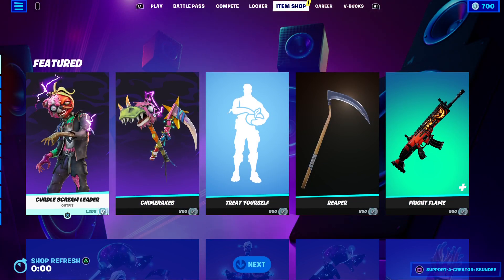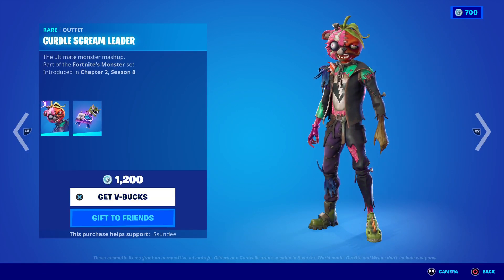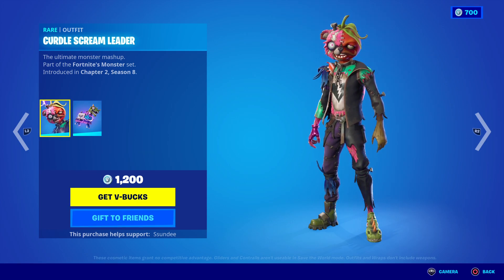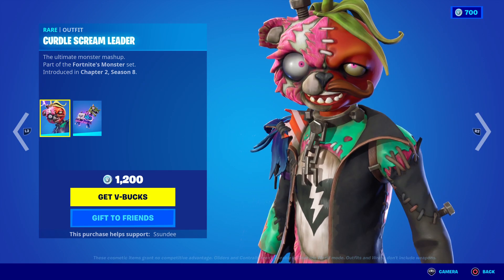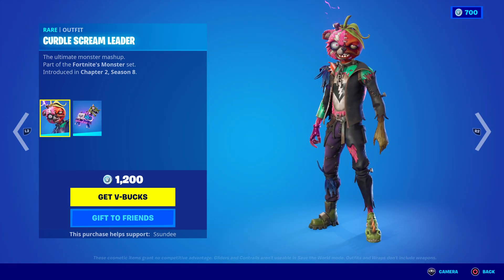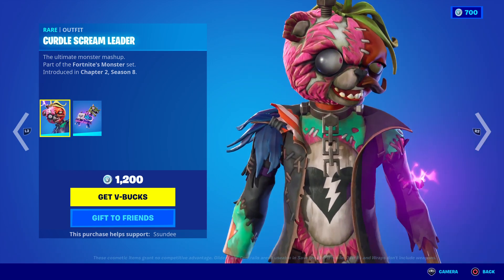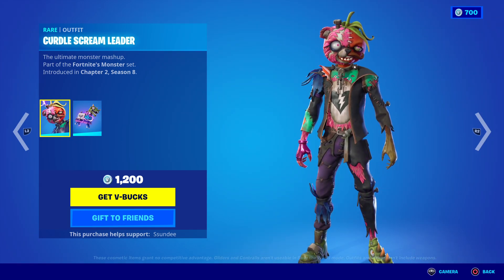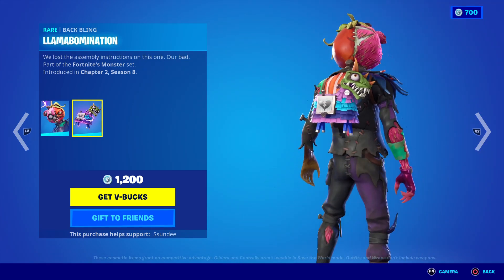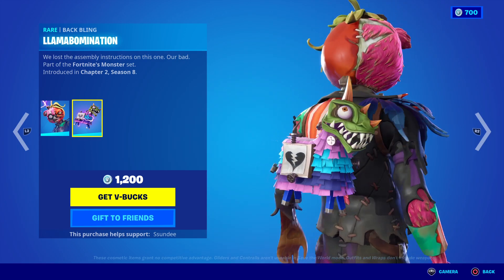First and foremost, we have the new Cuddle Team Leader Scream — the Frankenstein version of Fortnite's Frankenstein. We've got all the different styles like Fish Stick, Cuddle Team Leader, and some random ones including Build-a-Frankenstein. And of course we have the cool back bling — a T-Rex zombified, like T-Rex Frankenstein back bling.